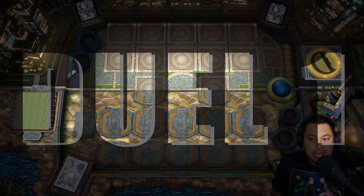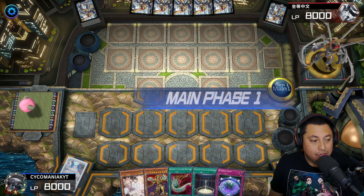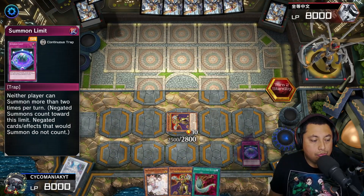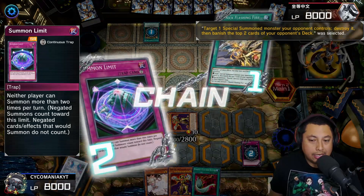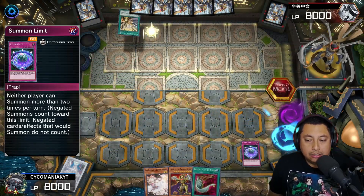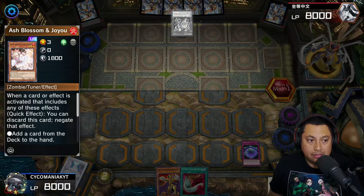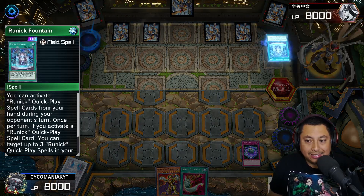For our first match with this amazing Eldlich deck, we're going to be going first. We start off with the Eldlixir special summoning Eldlich, and we get Summoning Limit on the board. We're going up against Runics right away — we're going to activate Summoning Limit just because they don't do much summoning anyway. Their Runic Tip comes out and we're going to Ash that because we know exactly what he's looking for — the Fountain.